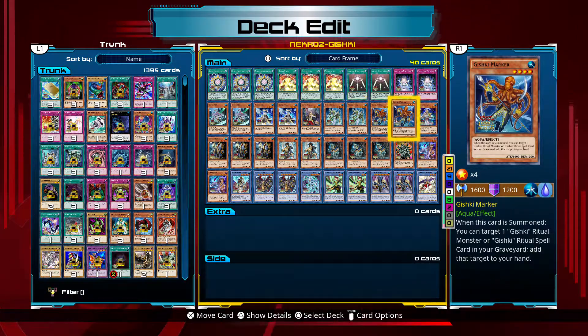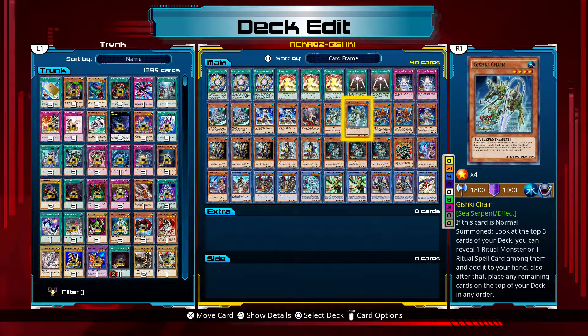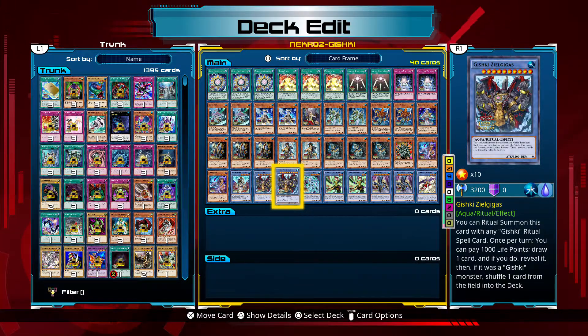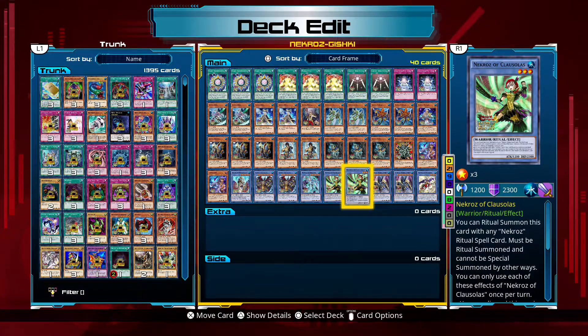I could take out a couple, like Gishki Marker. But basically, the goal of this deck is to get Zogigas and pelt him out. There's an awesome little trick to this deck that I like to use as well, other than having Decisive Armor or Zogigas. Having both Zogigas and Decisive Armor out as quickly as possible is possible. And it is deadly.